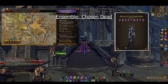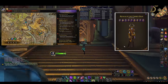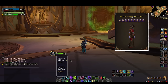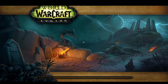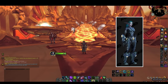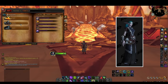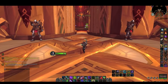Ensemble Chosen Dead are weirdly hidden transmog sets obtained in the Trial of Valor raid, a whole set at a time. There are 12 available sets, three for each armor type, from LFR difficulty, Normal difficulty, and Heroic difficulty. There is also a set from Mythic difficulty, but this set is no longer obtainable. The Raid Finder ensembles — Funerary Plate of the Chosen Dead, Chains of the Chosen Dead, Garb of the Chosen Dead, and Vestments of the Chosen Dead — can drop on any difficulty from any boss. The drop rate is low, but you can run the raid on any character with the specific armor type for a chance.